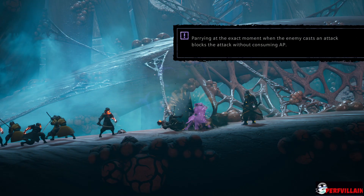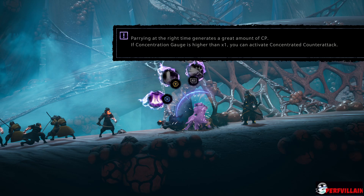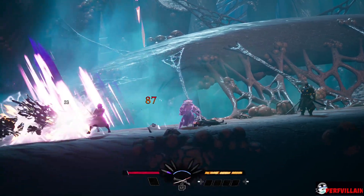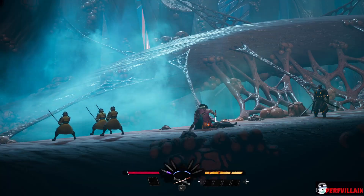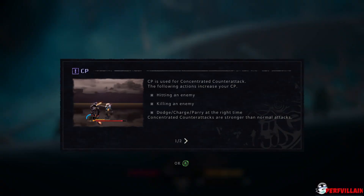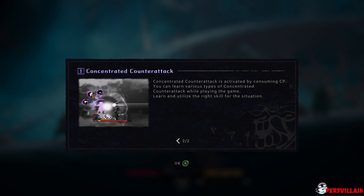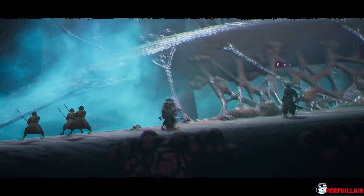There's a parry mechanic — parrying at the right time generates a great amount of CP. When that straight gauge is higher than one, you can activate a concentrated counter-attack. TP is used for concentrated counter-attacks. Actions that increase CP include killing an enemy, dodging, and parrying. Concentrated counter-attacks are stronger than normal attacks, and you can learn various types while playing.